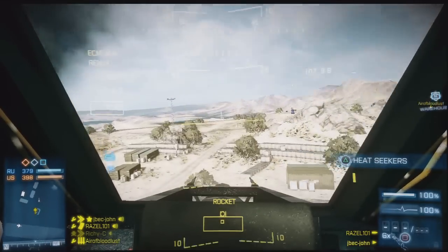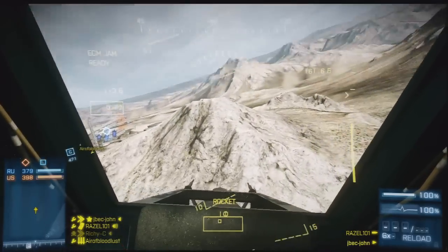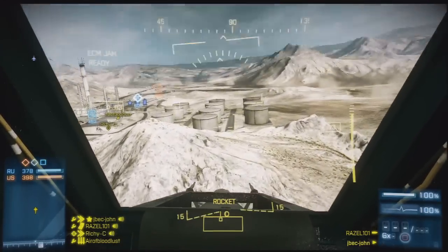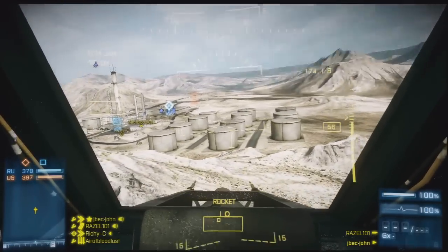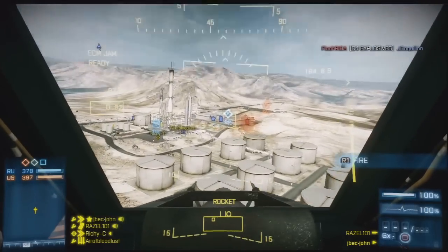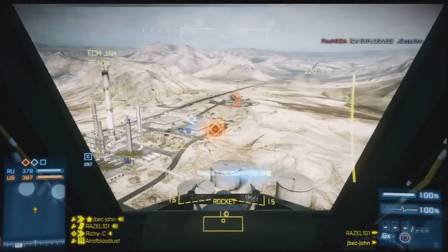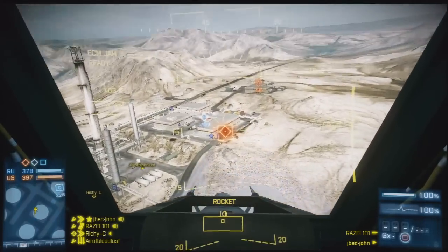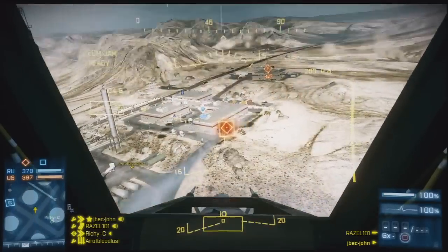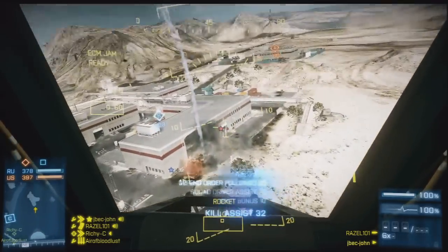Rizal is running the guided missile and flares. I've got ECM jammer and laser designator, and he's got the heat seekers. The idea being I can laze up the air vehicles, he can fire one in with the guided missile which will hopefully cause them to waste their flares, and then I can finish him off with two heat seekers. And if anybody locks me up I will hit the ECM jammer and get below radar; if they get a shot off then Rizal has got flares.